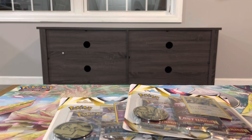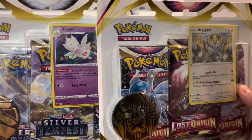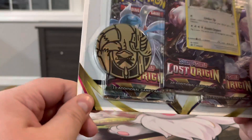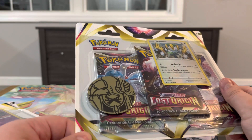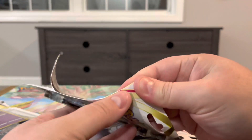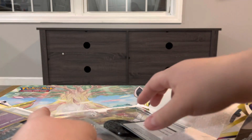Hey y'all, how's it going? Jim Chaynor Cory here. Today we have a couple of three-packs — one for Lost Origin and one for Silver Tempest. I just needed something to do in the meantime between releases for Crown Zenith. This video will go up, and then next week I'll have more Crown Zenith coming. There are still a couple of cards for each of these sets I'm missing, but I'm getting very close to completing the sets, and that is always a good feeling.